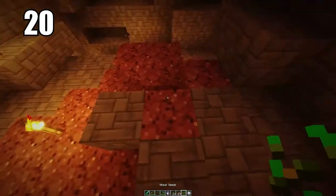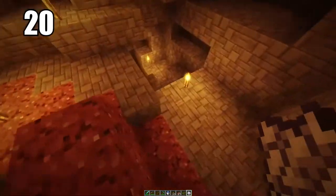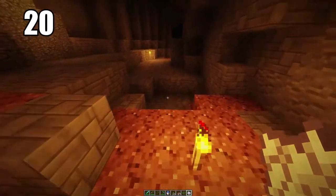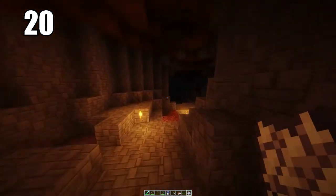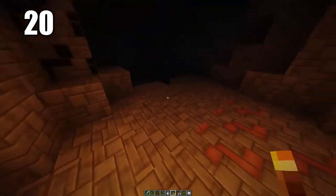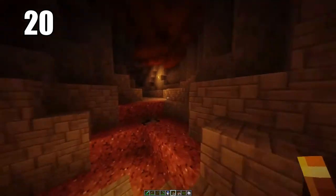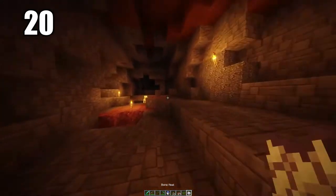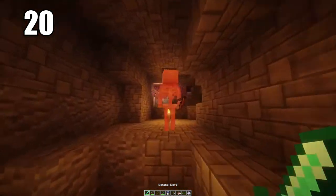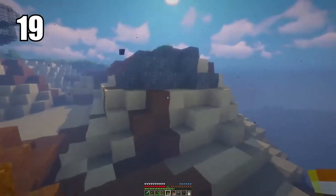Tip number 20: bringing some seeds and even bone meal into caves is always a good idea, especially if you're going to be doing extended mining without leaving for a long period of time. If you have bone meal, some seeds, maybe some mushrooms, you can actually grow some food down in the caves where there's dirt, and sometimes that may be enough to keep you alive. It's better to have it and not need it than to need it and not have it.